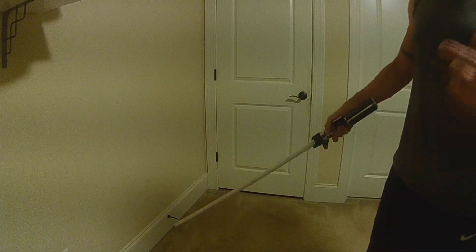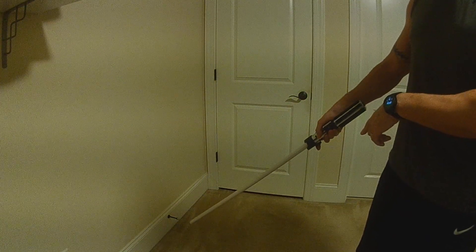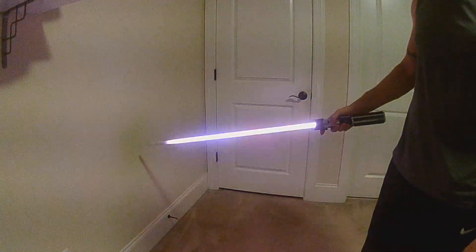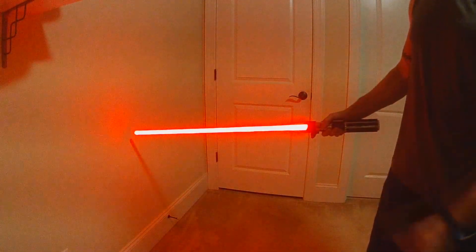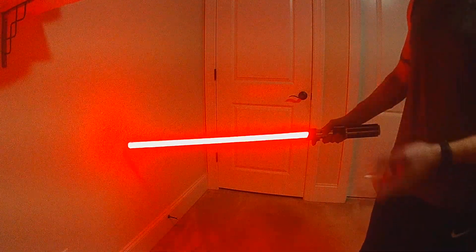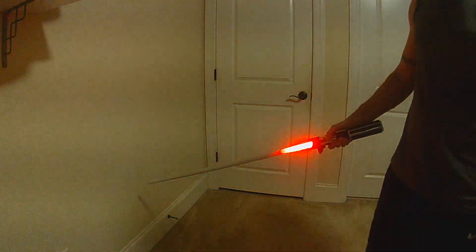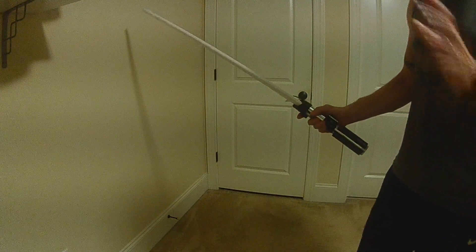Now if I point down it's going to do the same faulty ignition pre-on, but when it goes into the color cycle it won't have the power-up effect. Then there's the color cycle ignition, and because I'm pointing down the retraction is going to be a cycle-down retraction with the post-off effect and a post-off sound.